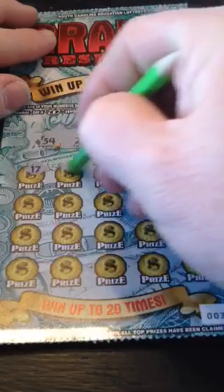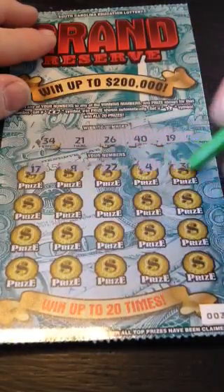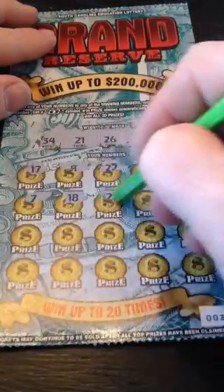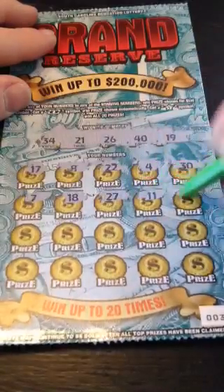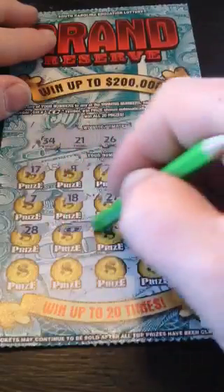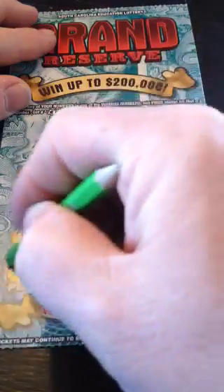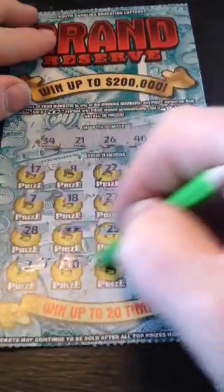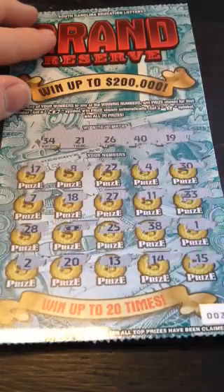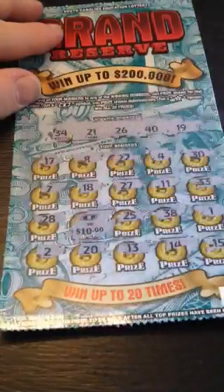17, 8, 22, 4, 30, 7, 18, 27, 11, 33, 28 — bam! — 25, 38, 1, 2, 20, 13, 14, and 15. What have we got behind the flying bill symbol? $10, break even.